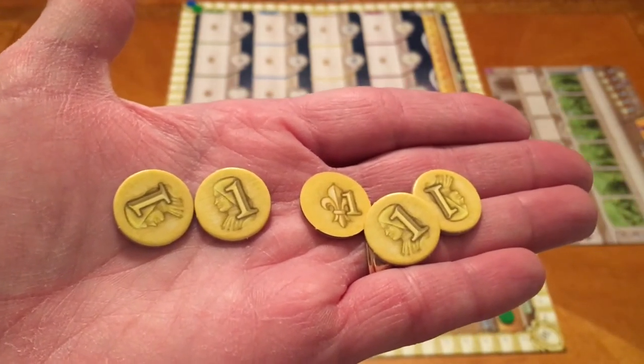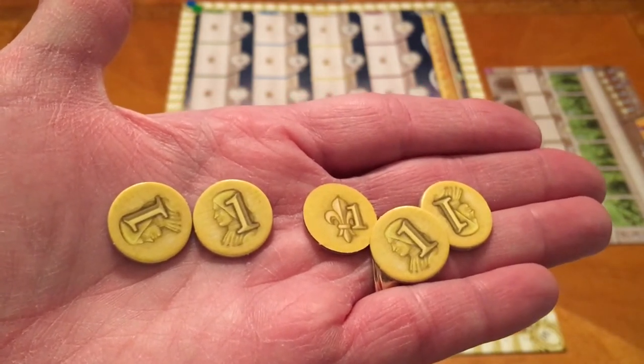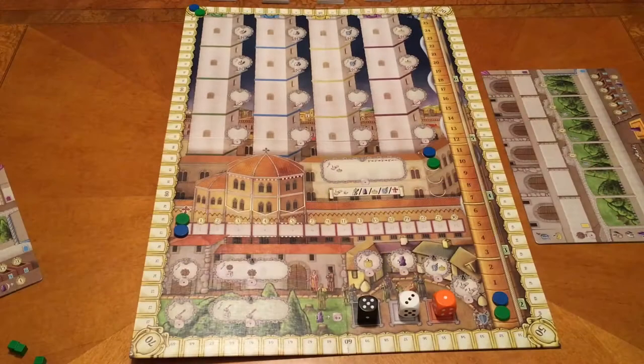The amount of gold we start with is determined by our starting order: first player gets five, second gets six, third gets seven, and fourth player gets eight gold. The game only lasts six rounds, and in each of those rounds there are four steps: round setup, actions, the Vatican report, and end of round.